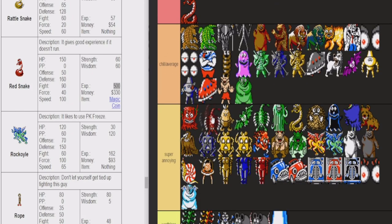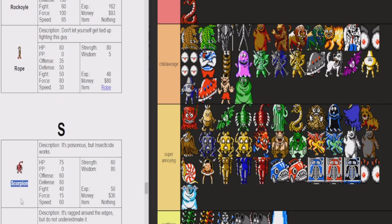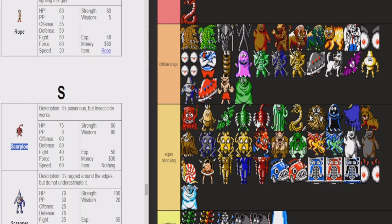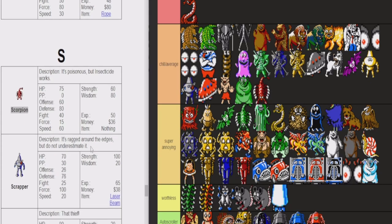Now we got the Scorpion — just a freaking scorpion. Pretty annoying, a poison enemy, a desert poison enemy. But they have low HP. These are actually probably the most chill of the poison enemies, because they actually like don't deal damage when they attack you. When these Bio Bat guys attack you, they stone you and kill you. When the Rattlesnake attacks you, it hurts. But when the Scorpion attacks you, it's really not that bad.